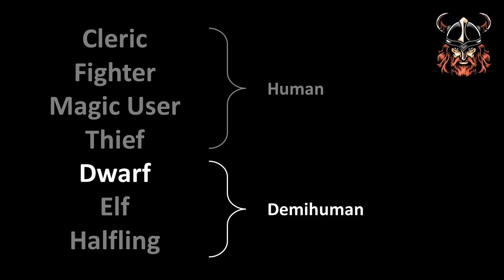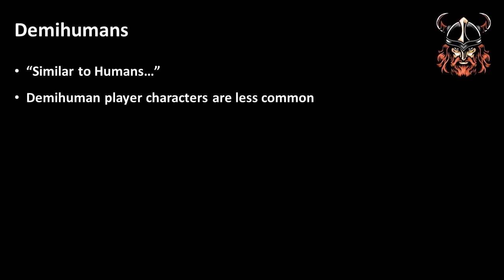The Dwarf is the first of three Demihuman classes available to play in the core BECMI Dungeons & Dragons rules. We are told that Demihumans are referred to as such because they are similar to humans. In addition, we are told that Demihuman characters are less common than human ones, due to them being reclusive and mysterious — so a vastly different take on playing a non-human than in later editions of the game. Indeed, if you followed the rules as written, being able to play a Demihuman could be quite difficult.